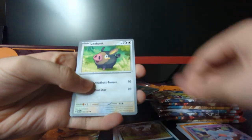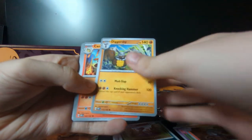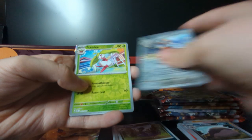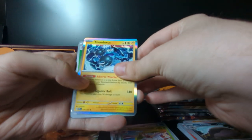Alrighty. Got a Greavard, Lechonk, Togepi, Lampent, Diggersby, Camerupt, Clawdsaw. Bisharp on the Reverse Holo, Steeny Reverse Holo. And a Thunderous Holo.